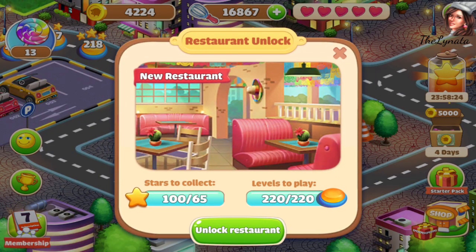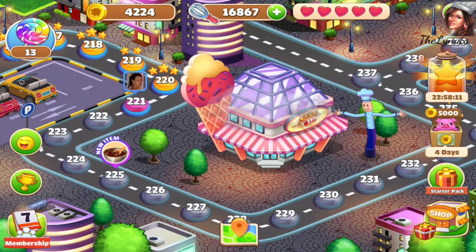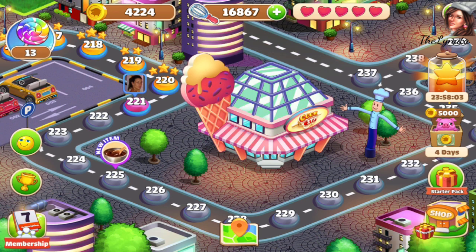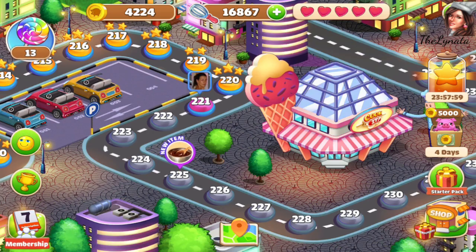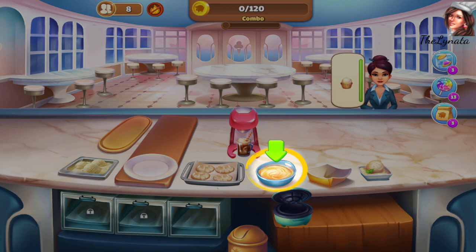Do you wanna unlock? Yes, I wanna unlock this restaurant! Oh, so so nice - can you believe it? It's an ice cream restaurant! Let's play one level inside and later we will see what are the names of the meals.